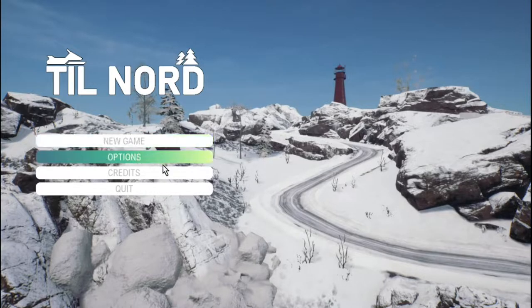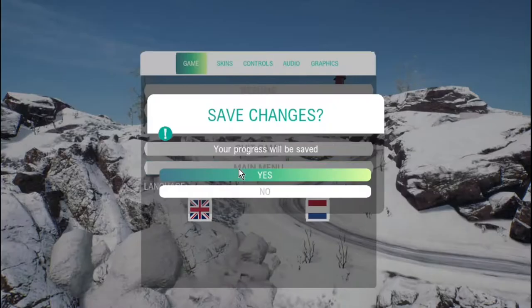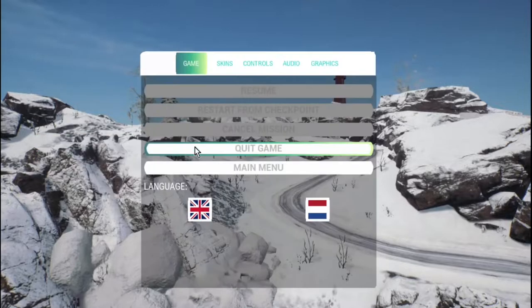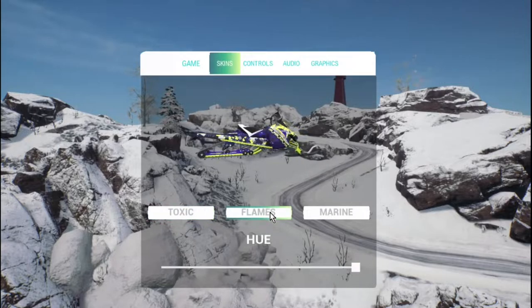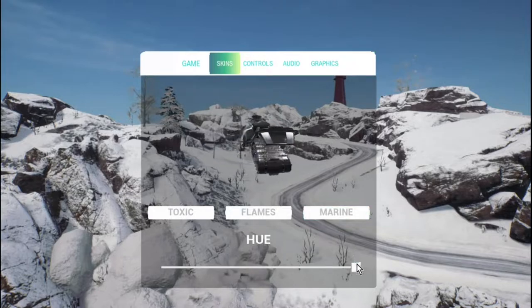Let's see what we got. Credits here, nice to see. Options. Skins — okay, main menu. Quick aim, nice to see. Skins: we have Toxic — oh wow, that's busy. Flames and Marine. I'm going to go with Marine and the Hue.